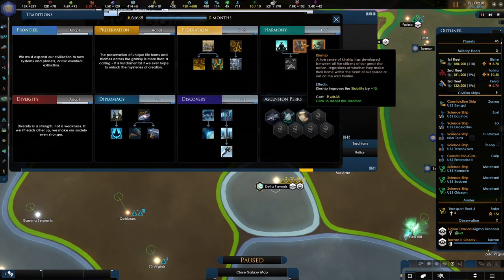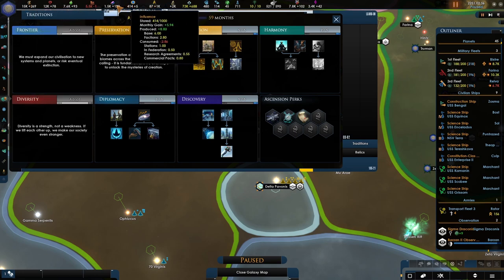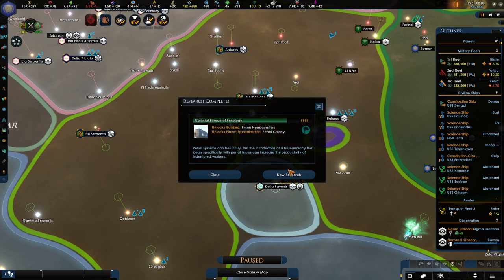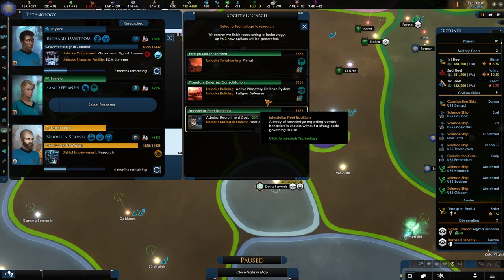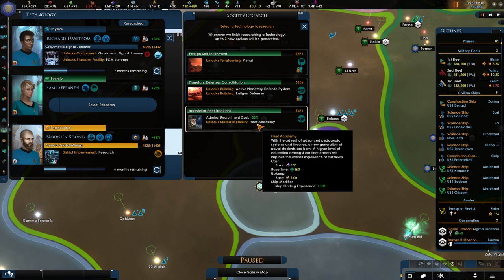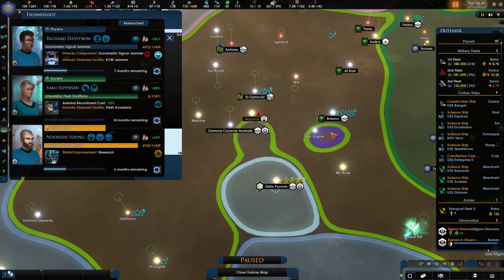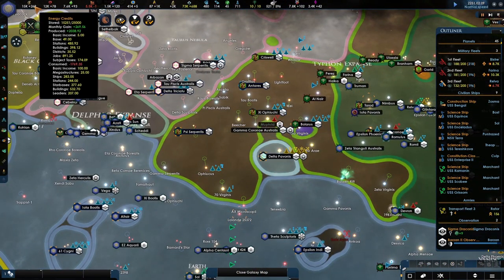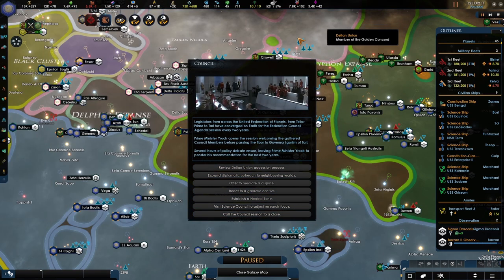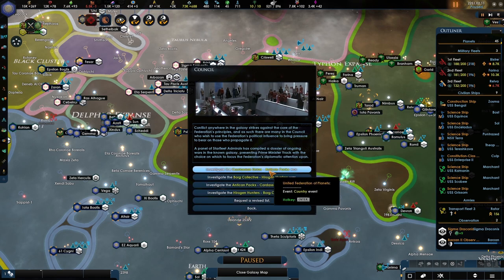It looks so nice though. Let's see — do we have anything new? Improve stability by 10, that should boost a lot of these numbers. New research: we have the penal colony, unlock terraforming primal, fleet academies — cool. We'll have to take those first. Let's unpause and most of these numbers will most likely change.